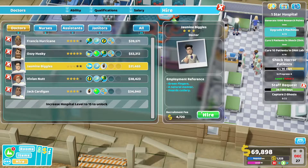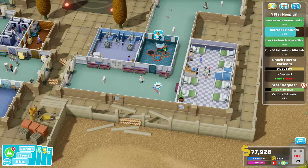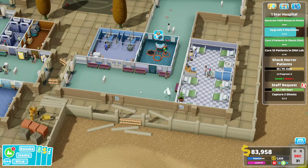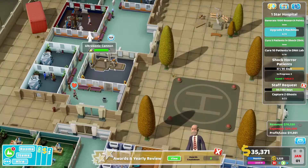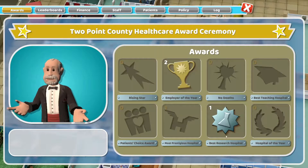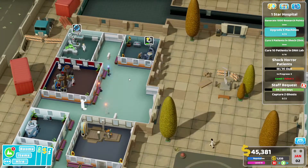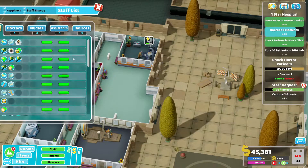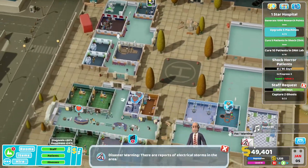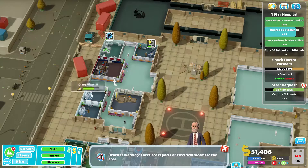The VIP didn't really like our hospital but that's okay. We need an extra doctor as well. We need a genetics qualification — do we have that? No, because this is radiology. So we need to get a training room to really start training these people. Yearly rewards — we are the best research hospital and the employer of the year, which is fine. We wish we could do a little better, but let's check our staff for a doctor with the DNA lab trait.